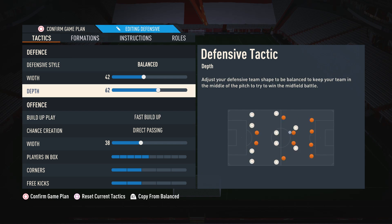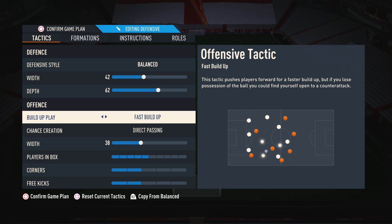For build-up play, this goes very hand-in-hand with the depth. I have this on fast build-up, because the idea is that we win the ball slightly higher up the pitch and then catch our opponent out. Fast build-up means our players will move a lot quicker to create passing options, so we can really utilize those quick counter-attacks. It's also nice to get quicker movement out of your players because sometimes you can be short of passing options. I like it in the 4-2-3-1 as well, because you have essentially five midfielders — three CAMs and two CDMs — so it is very easy to pass the ball between players.